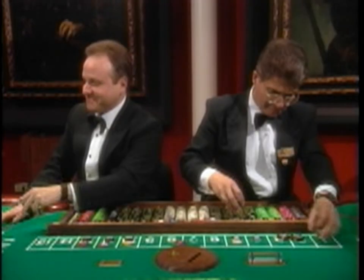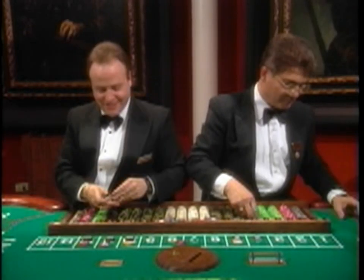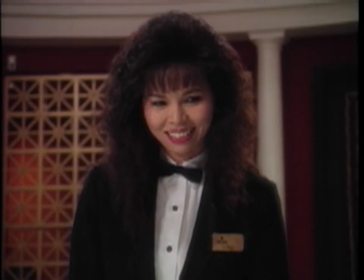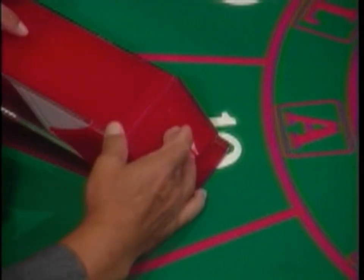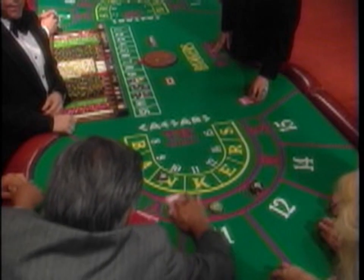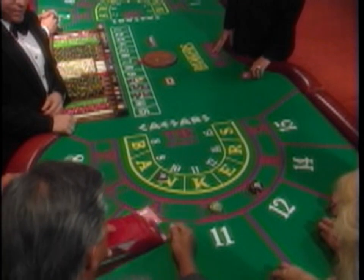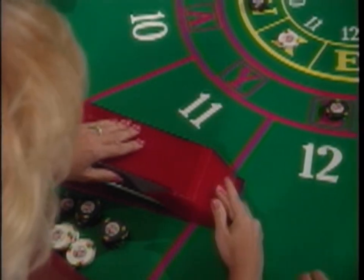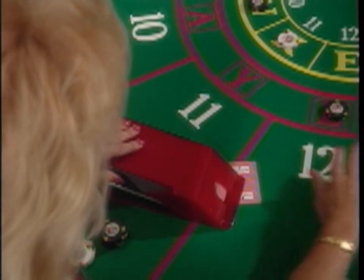The two dealers in the center collect and pay out the bets. Opposite the dealers is a caller who directs the game and passes the shoe after each hand. Two hands of two cards each are dealt from the Baccarat shoe. The Baccarat shoe holds a total of eight decks of cards, and the shoe passes around the table in a counterclockwise direction after each winning player's hand.